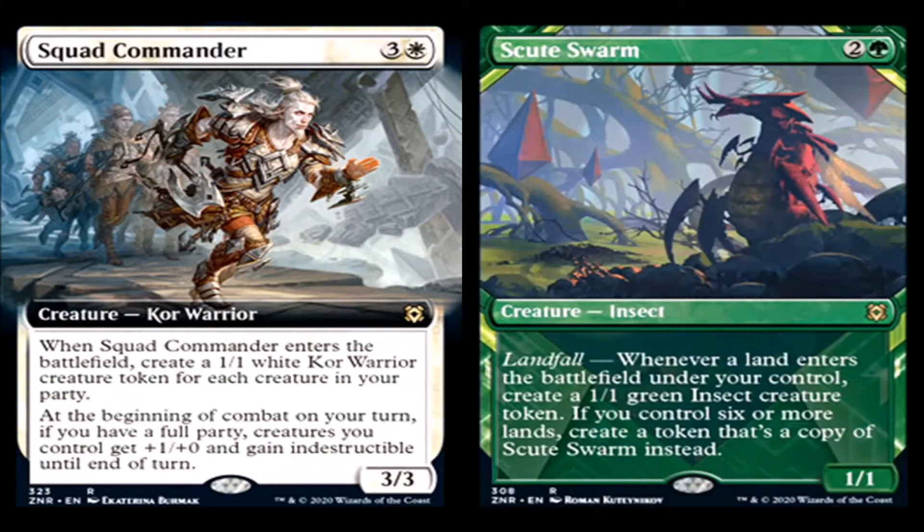Scute Swarm — I love that they put this card in here because it's a throwback to Scute Mob. It's 2 generic and a green for a creature, Insect, rare. It has landfall: whenever a land enters the battlefield under your control, create a 1/1 green insect creature token. If you control 6 or more lands, create a token that's a copy of Scute Swarm instead. It's a 1/1.